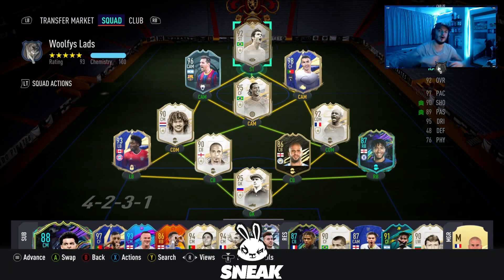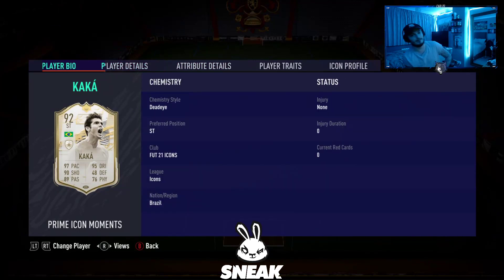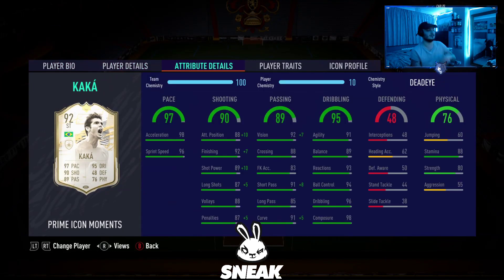What's happening guys, it's your boy Wolfie here. We are back and what we've got for you today is another brand new player review. We have got the 92-rated Prime Icon Moments Kaka — 97 pace, 95 dribbling.